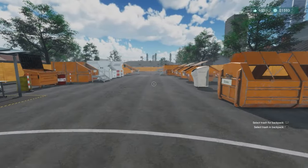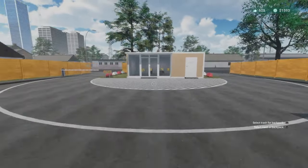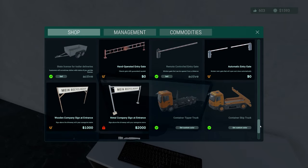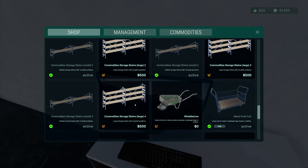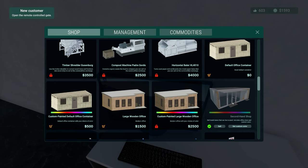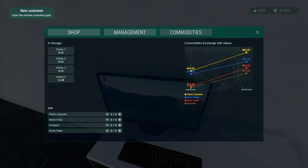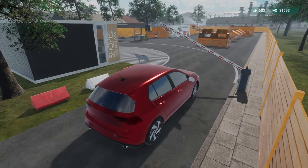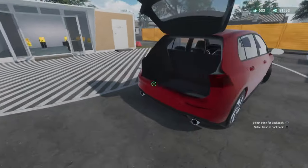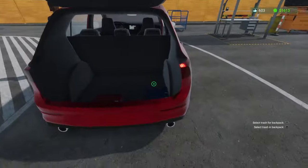We have 1,593 generic units of currency and 603 approval. I don't think there's anything I can do with the approval. Most of it is unlocked — the forklift is six grand, shelving we want to get bigger but don't really need yet. We've also got different offices but we've got the second-hand shop. There are no new trash types added in this DLC, which is a bit of a shame. The first DLC with the trucks was fun but if you'd already completed the game it was more of a curiosity, since there weren't any new trash types or new devices.